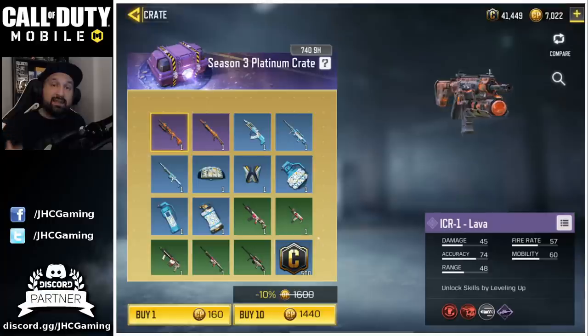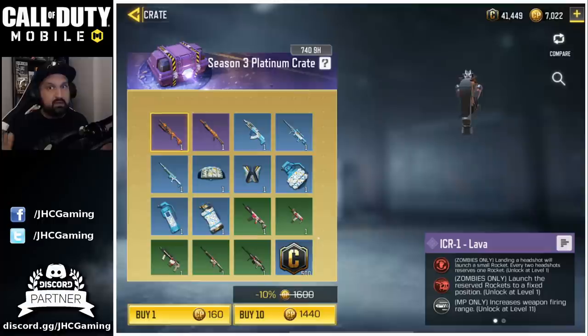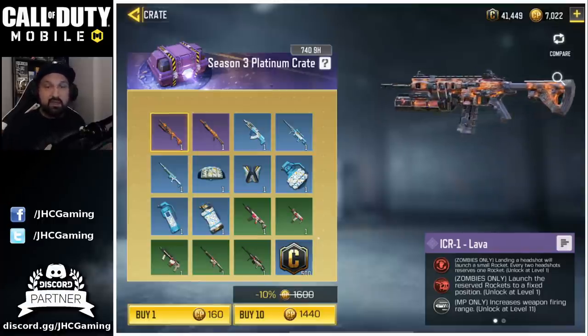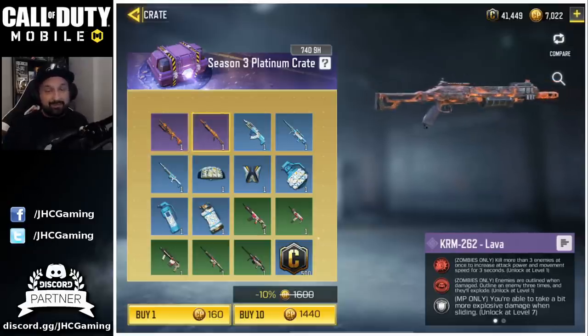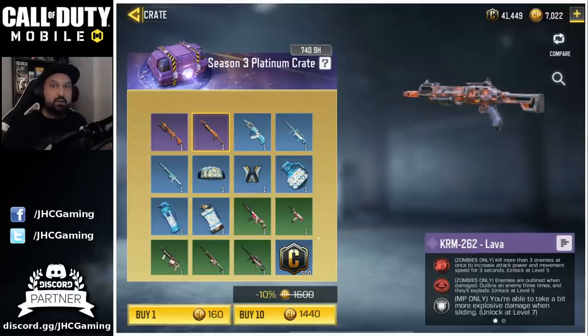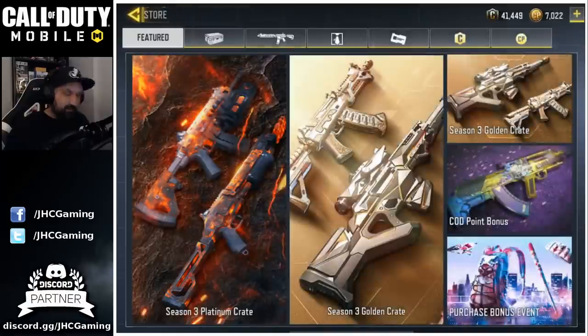We got two new wonder weapons for zombies. The ICR-1 Lava looks really really cool and it's the one I want the most — for zombies, not for multiplayer. I haven't seen gameplay yet, but I really hope we can get that one. The next one is the KRM Lava and the special power doesn't look as good as the other one, but we'll look into it if we get it.